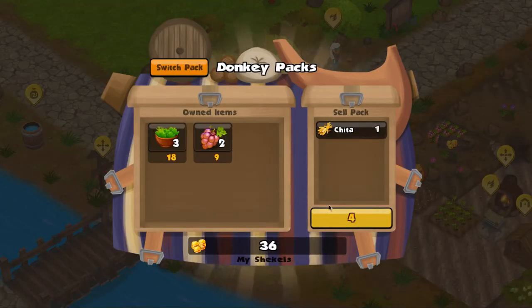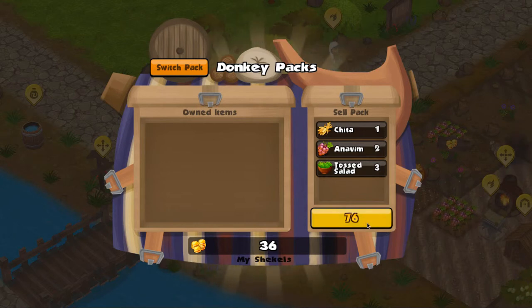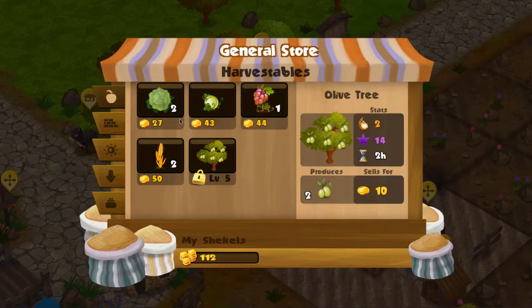At the donkey pack UI you can add owned items to the sell pack and it'll start to increase the amount of shekels you're going to receive from this trip. Once you're ready you can hit the sell button and boom — you get a bunch of shekels.